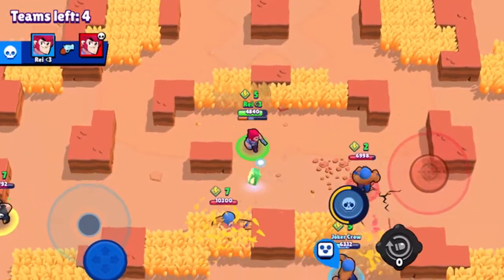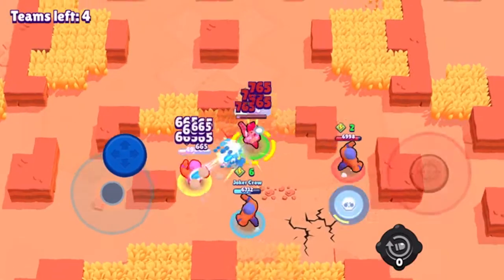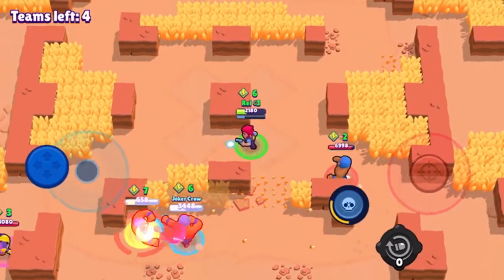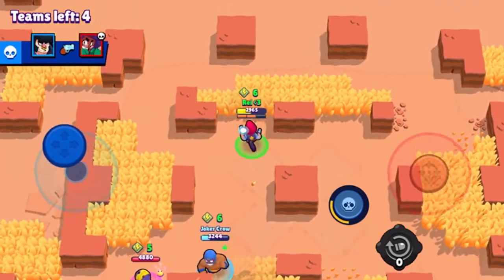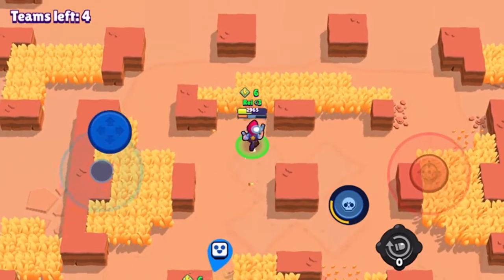The yellow hay — the shrubs — that I'm going into will hide me completely, so only my teammate can see me. The enemies don't know where I am unless I'm shooting, in which case it will show me for a brief second.